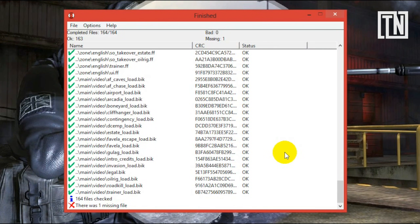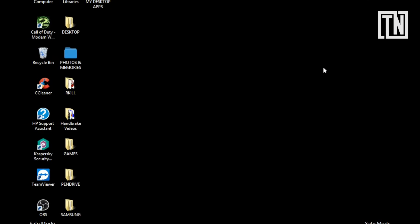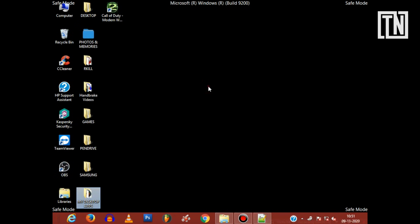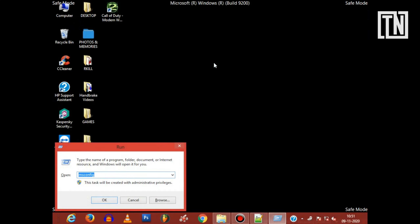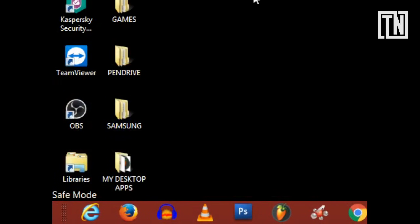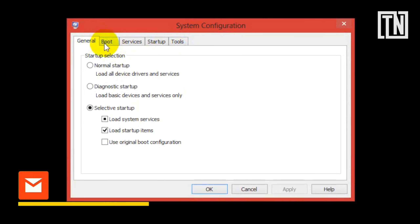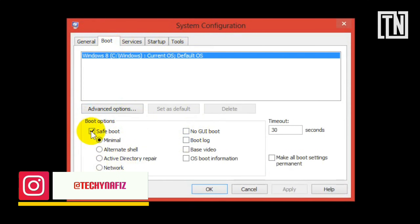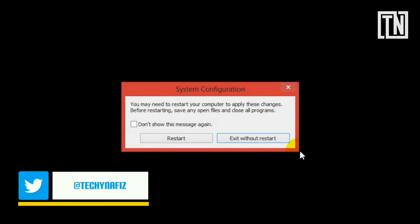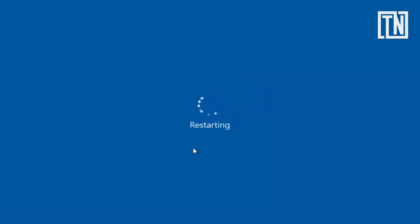After your game has been completely installed, open Run again and search msconfig. Head over to the Boot tab and untick the Safe Boot option. Now click Apply and OK, then restart your system.